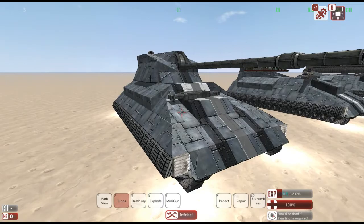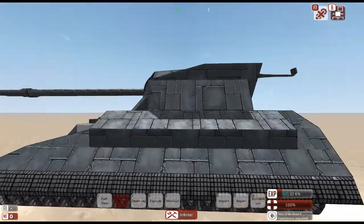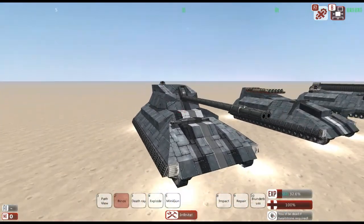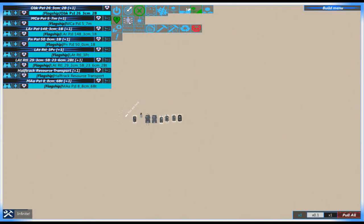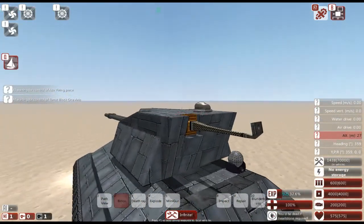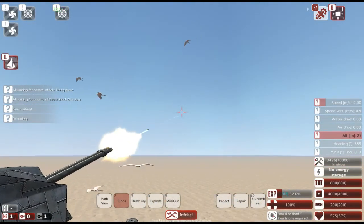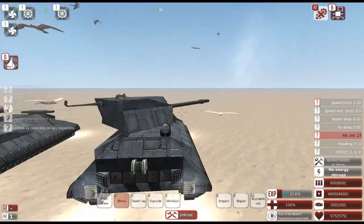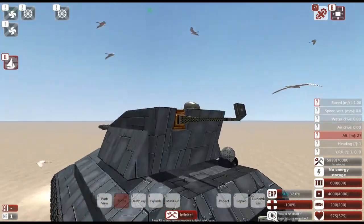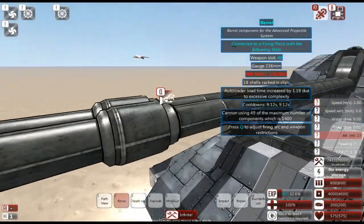It's a very simple tank. We've got some sloped armor for good bounces, track armor, and the turret is actually pretty strong. It has a fully traversable turret and can fire two shots. There's an antenna in the back, mostly for aesthetic appeal.